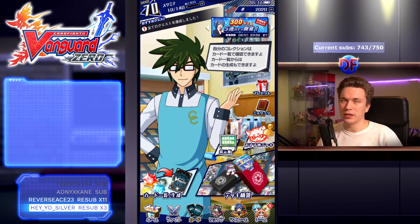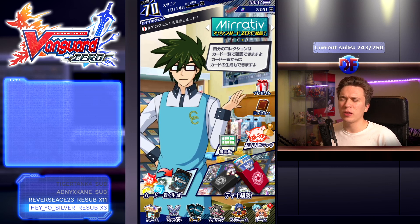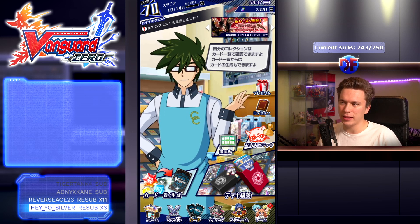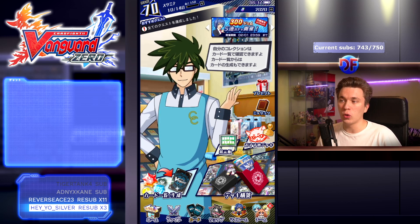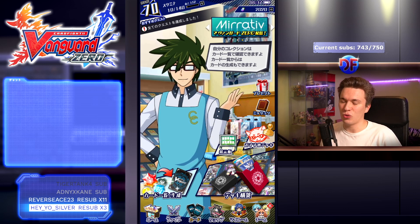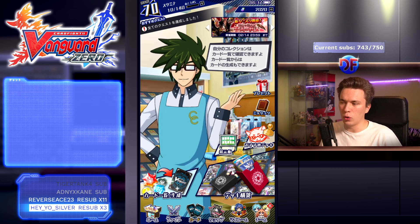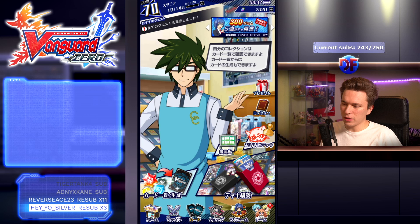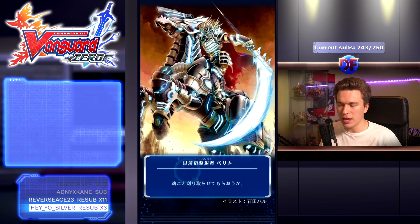Today we're going to be taking a look at the Set 12 analysis. This is probably the best set released in Zero. We're currently going into Set 15 and there still hasn't been a set that introduced a deck that was just the best deck for so long. Revengers have been the best deck ever since their release and they're looking to stay that way for a while, until they get even more support or we get a new mechanic — legion.